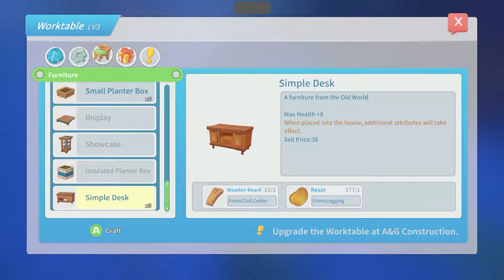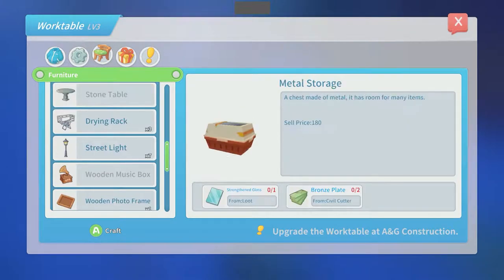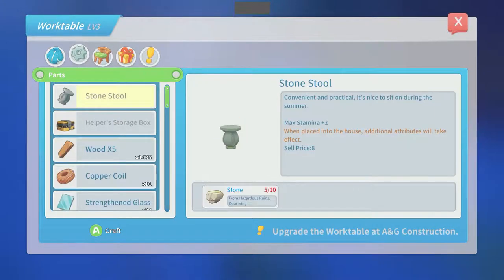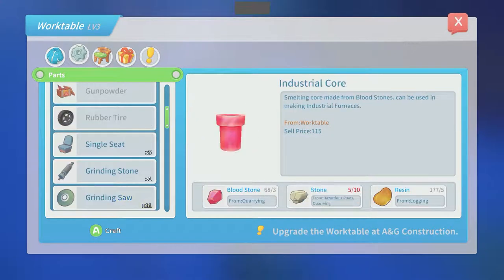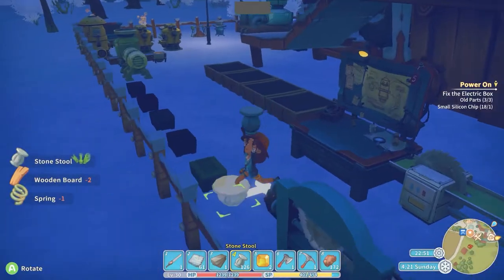Simple desk — max health plus 8. That's gonna — yeah, we don't need that. I need attack up in my house. Defense plus 4, though. Yeah, we added that. So I need an attack buff in my house. I'm sure there's something. Very cool though, that's added some nice stuff. Awesome.